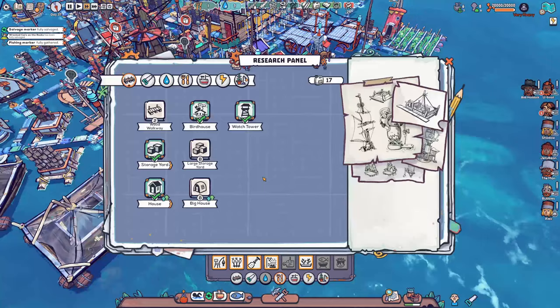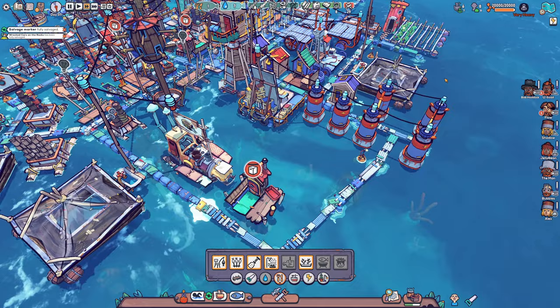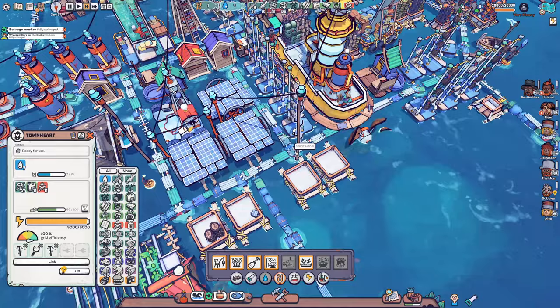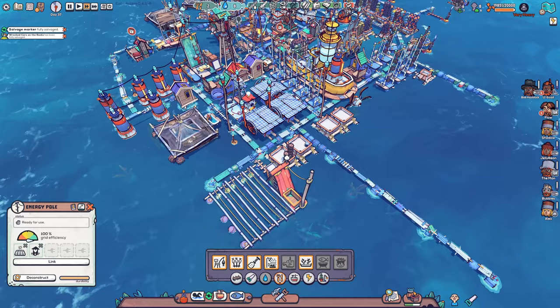Now we're getting some clean fish - the jelly bean is picking up the clean fish, that's awesome. Let's look at the research - large storage yard would be awesome, or maybe big houses, that would be cool. Let's do that one. That's going to be great. Now we can connect our new solar panel - let's link it up to this one. There we go, more power! We can link to that one as well - it doesn't help with anything but it's kind of cool, and then we can extend out to a few more places later on.